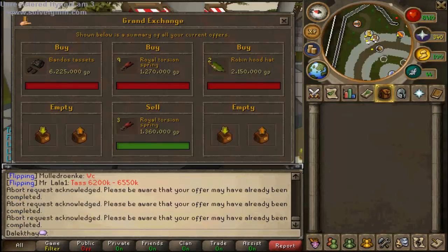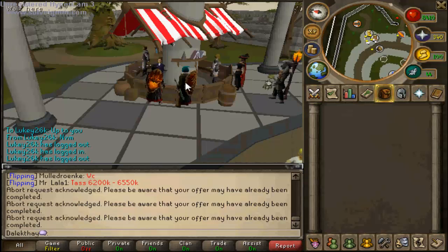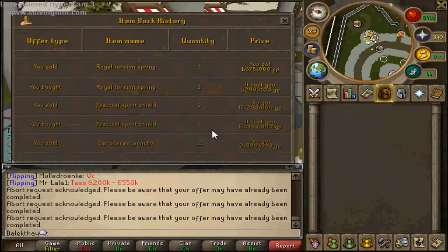Welcome back to episode seven of my flipping series. I've flipped some Royal Torsion Springs. I also did a spec weapon - I bought it instant but managed to sell it for 13,200,000, which is 200K profit. I bought a Royal Torsion Spring for 1,390,000 accidentally and sold it instant for 1,375,000.